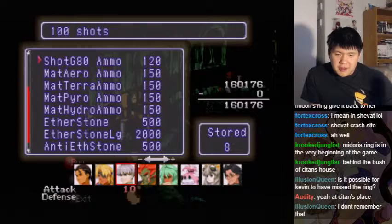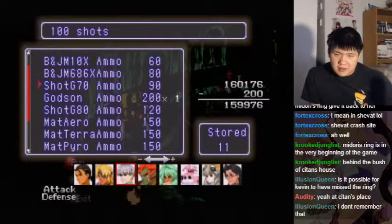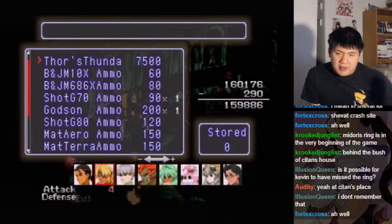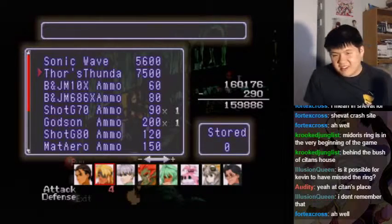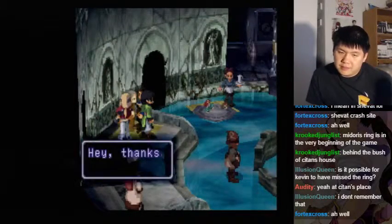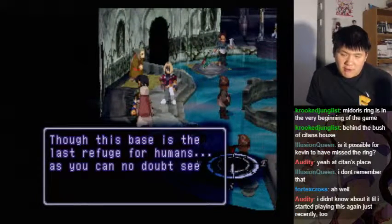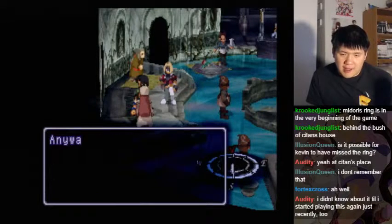What are we going to do now? I think I have all the ammo in. We already have something. I didn't know at the time. Thor's thunder — the sonic wave. Should I get it? I don't know if I'm going to use Bart too much. I'm probably going to use Maria if I can.